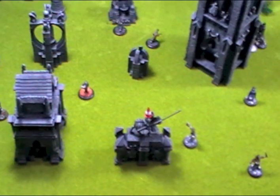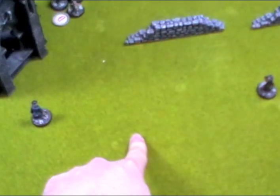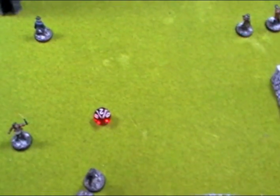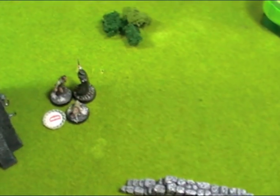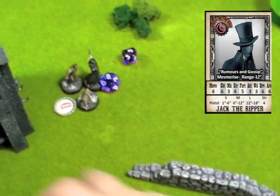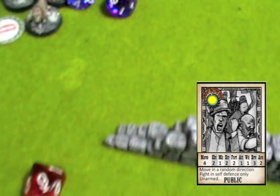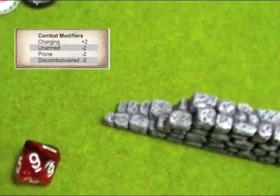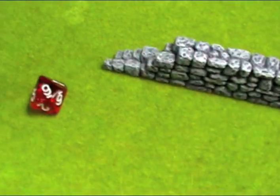We have both spent 2 of our 3 influence points so we have no further unusual occurrences available. Rolling for initiative — the Ripper wins with a 9. He takes advantage of the discombobulated civilian and attacks. Despite me rolling a 9 and his highest roll being an 8, the civilian still loses combat because that roll is modified down to 7 by the discombobulated penalty.